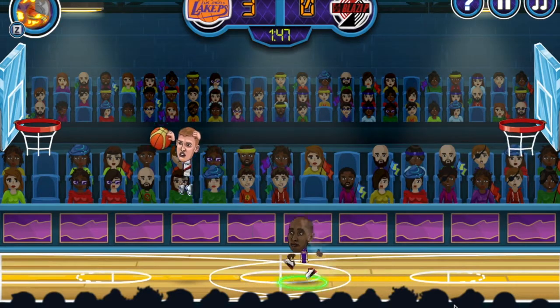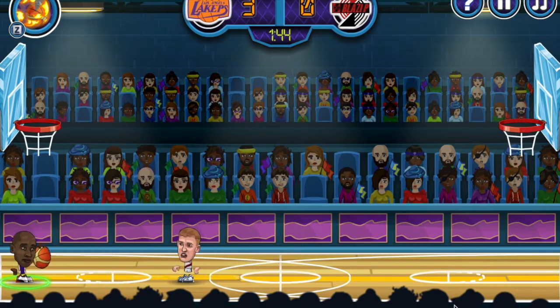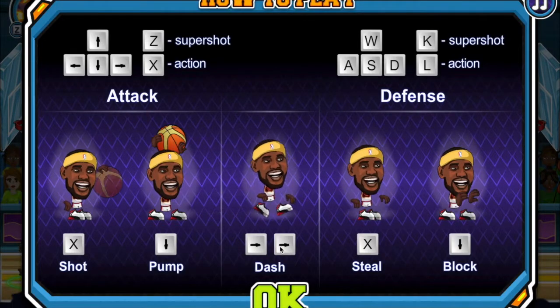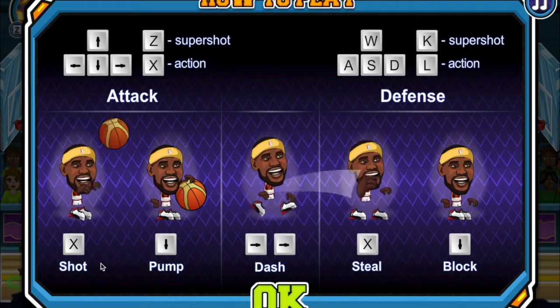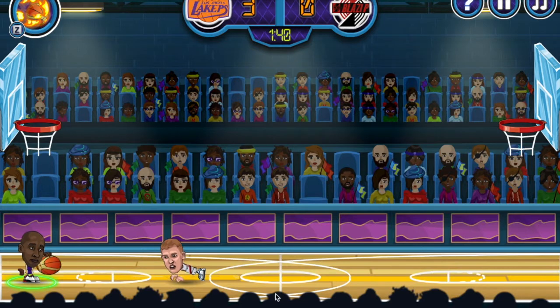Here, dashes — you want to use them dashes as much as you can. Dashes, you all know, is double-tapping the left button or double-tapping the right button. Every time you shoot, you have to jump.